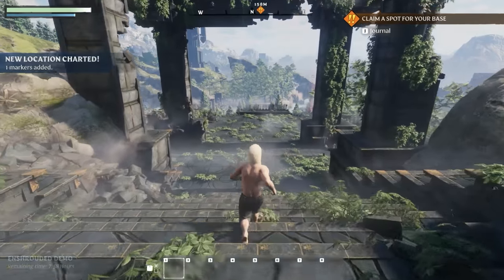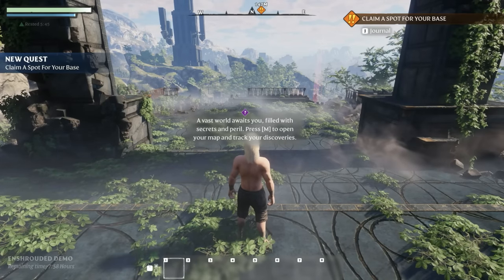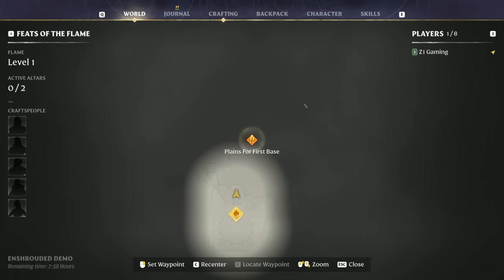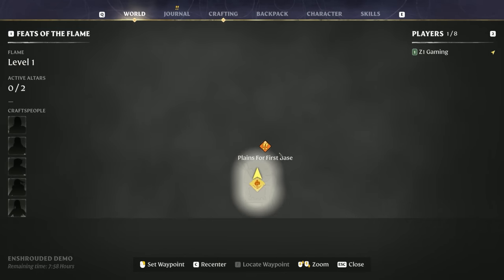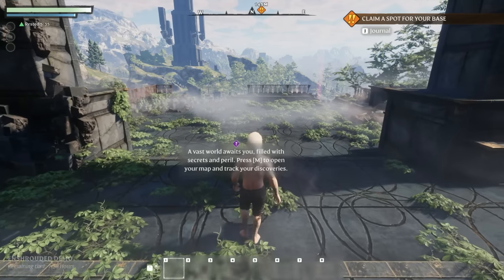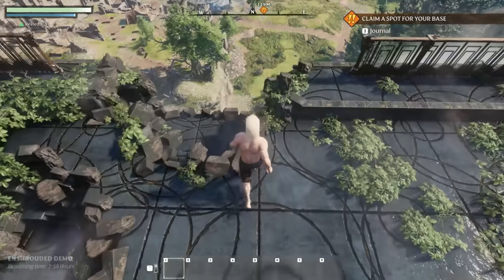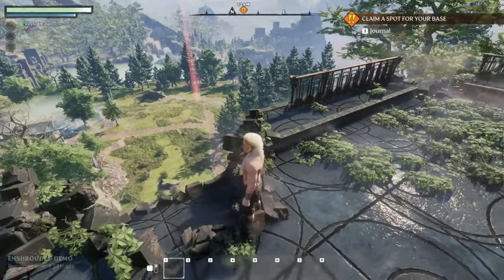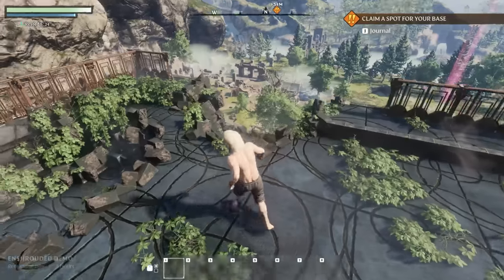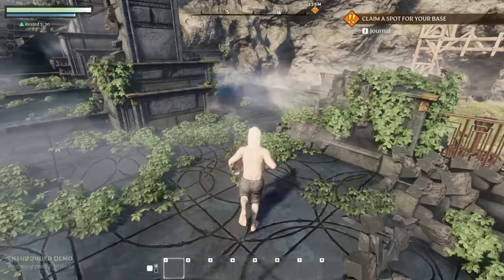Yo, this looks so nice! A vast world awaits you filled with secrets and peril. Press M to open your map and track your discoveries. Look at these plains for a first base - this is super nice looking. It is such a fantastic environment. I love this already - loving it! Claim a spot for your base.